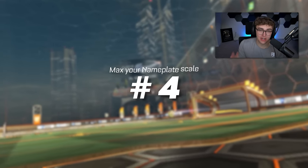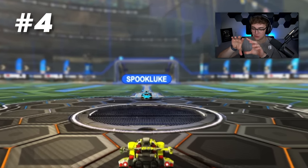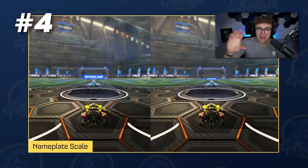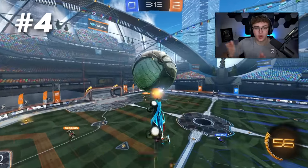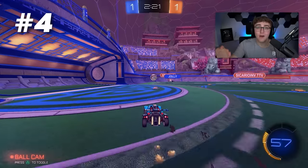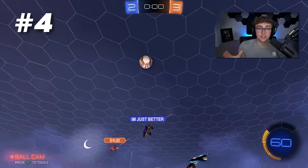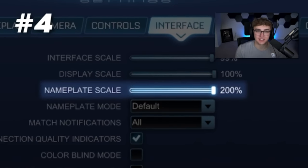Number four: max your nameplate scale. Nameplate scale controls the actual size of the player tags you see live in game. The reason you want to max it is for tracking purposes, especially when looking far downfield or far across the field. Having nameplate scale on max will allow you to more quickly identify how far away a player is and what team they're on. So especially if you're below GC and want to see your teammates before they cut you off and steal the ball, max your nameplate scale.